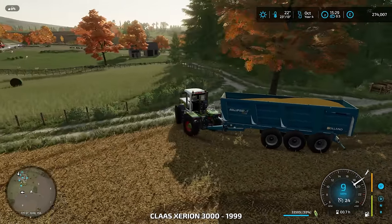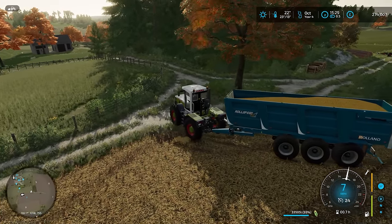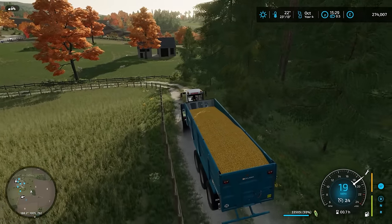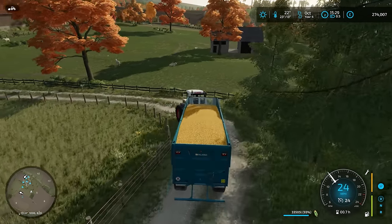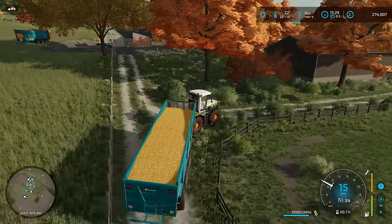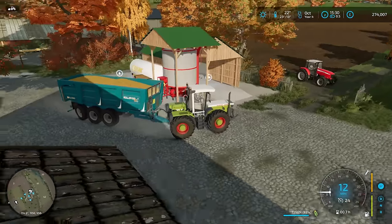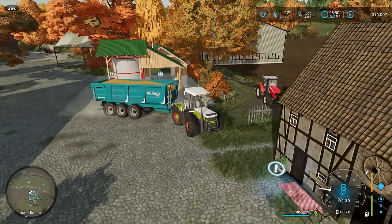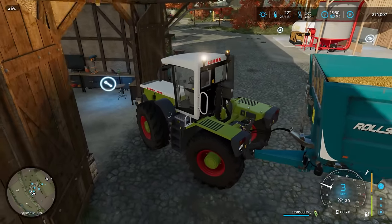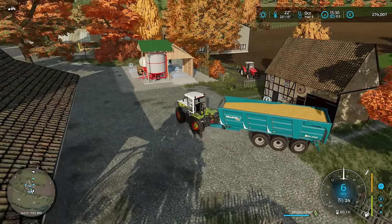Right, into the dryer. No, it is still hitting. This is not a good trailer to use for unloading into here — we have to do it in stages because otherwise it goes through the roof. It actually will go through the roof — it's a bit of a pain. The side tip ones seem to be the best for this, or actually the walking floor — yeah, walking floor is the best.